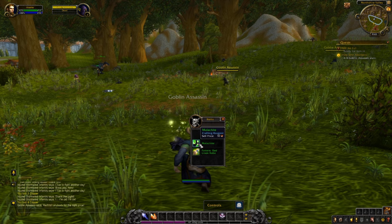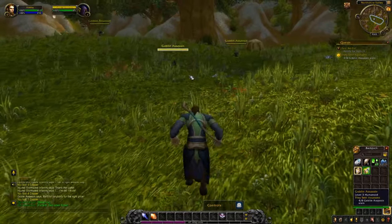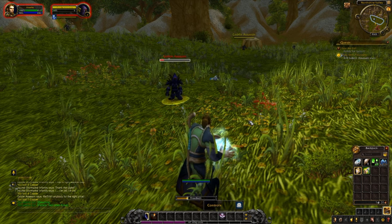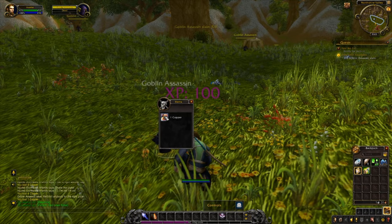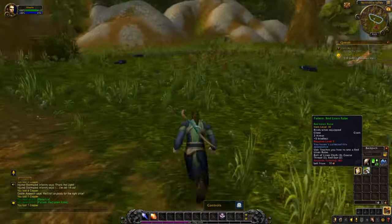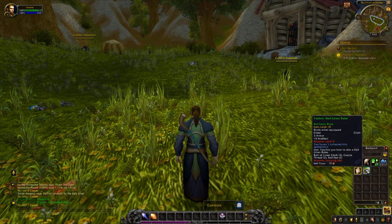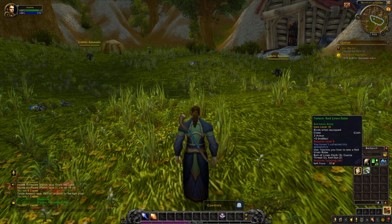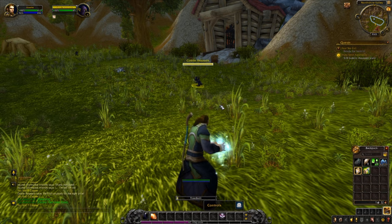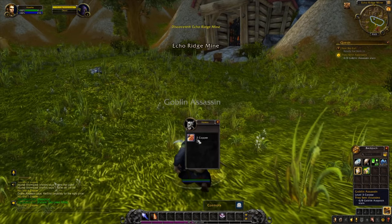We've also looted a tailoring recipe. When you choose your professions, you can loot various recipes from around the world that give you access to items you can't necessarily create from a trainer. Here we've learned the Red Linen Robe — if you choose tailoring and hit skill level 40, you can create it. If not, consider selling it on the auction house or to a vendor, or hold on to it in your bank.